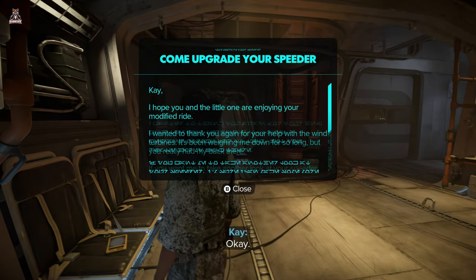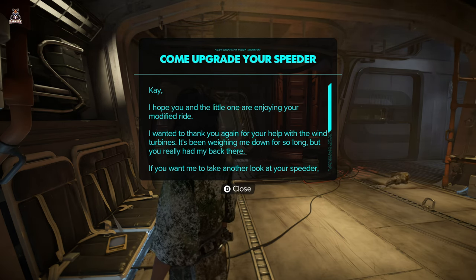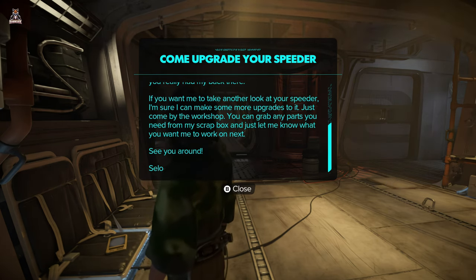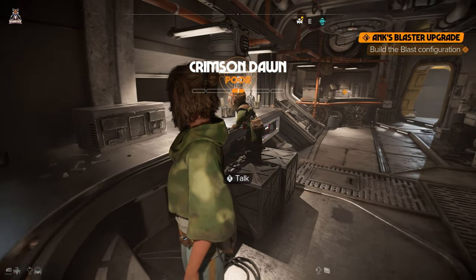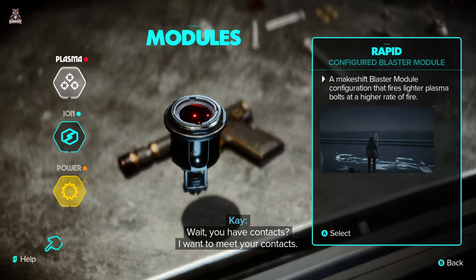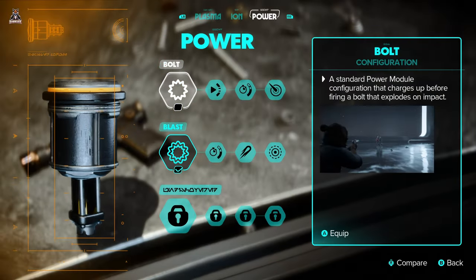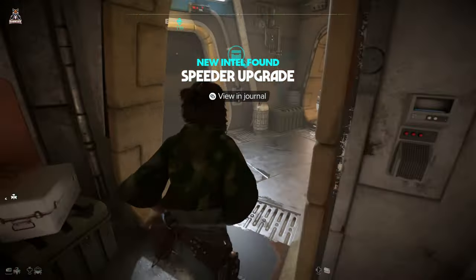Some items are waiting for us. A message about the speeder — thanks for help with the wind turbines, come by the workshop for upgrades, grab parts from scrap boxes. Then we get bad news: Crimson Dawn contacts say we're no longer welcome in their territory. We've got the blast upgrade — makes your blaster module fire a heavy plasma bolt that detonates on impact. Very nice. I'm wondering how we're going to balance all these factions moving forward.